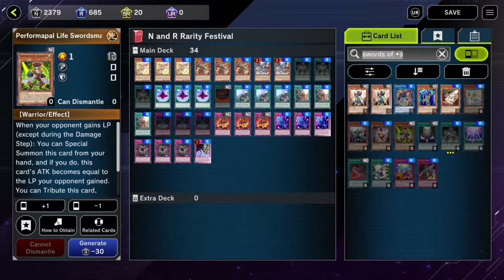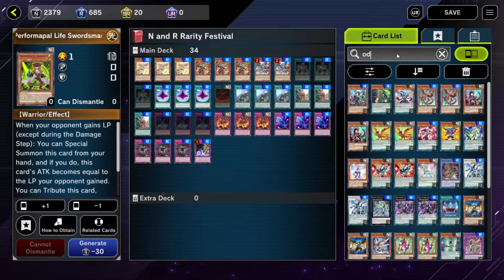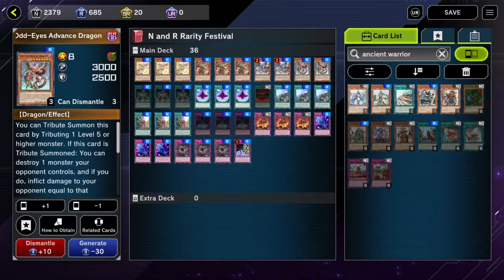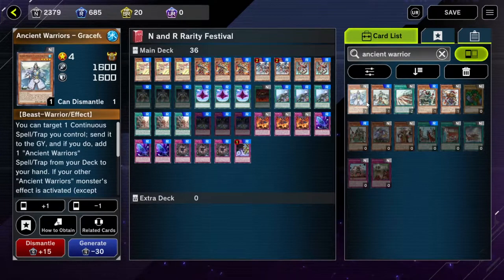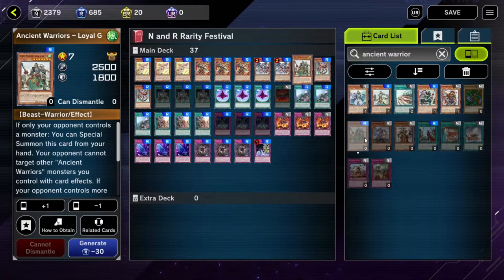Two Odd Eyes Advanced Dragon. Goddammit, it is that fourth card on the top row there. Oh, it's the fourth one right here? Fourth one on the top row. That guy. How many of them? Two. One Ancient Warrior, Loyal Guan Yun. Ancient Warrior, Guan Yu? Loyal Guan Yun. I think it's the first R that you don't have. Second row. Oh, not the Lizard Warrior? That guy. Yeah, one of him.